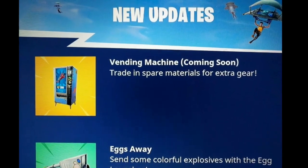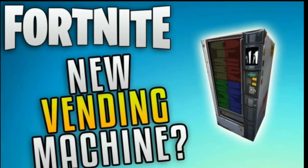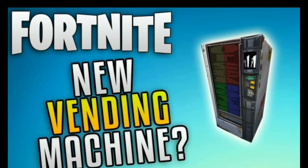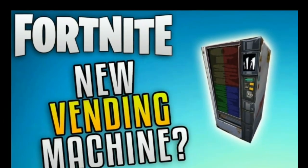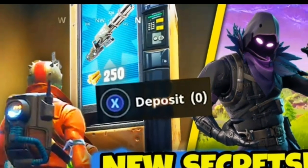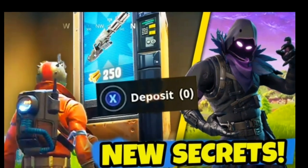So what will the vending machines do, and when are they being added? The vending machines will give players the chance to exchange resources such as wood and bricks for various weapons. A player found a vending machine that would allow them to trade 250 wood for a minigun, with the material and the gun displayed right on the front of the machine.